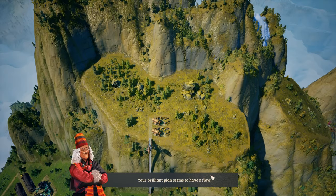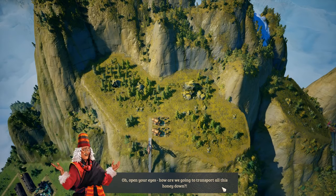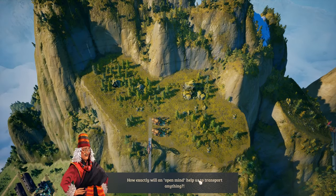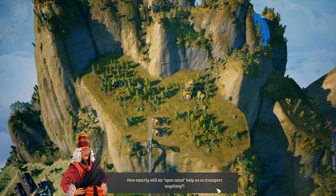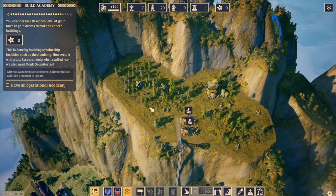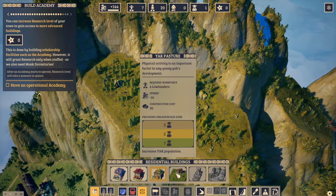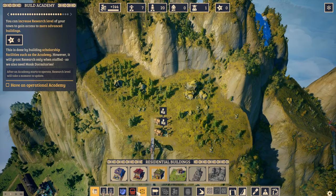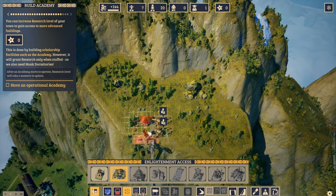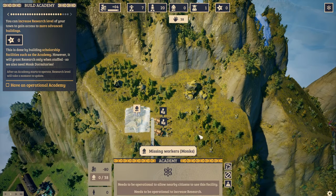A dialogue plays — the characters debate transporting honey down the mountain. The solution: monks! Have an operational academy. We'll need to figure out how many monks are needed — apparently quite a lot. We place the academy down here. It's missing workers — monks — and the game explains that a scholar's facility like the academy only grants research when staffed.